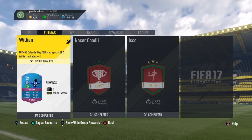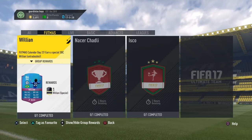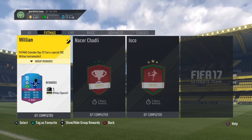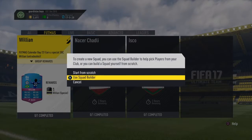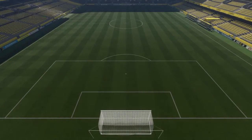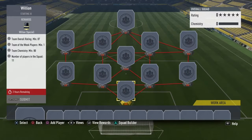The first card is an 86-rated Willian with 90 pace, 78 shooting, 84 passing, 89 dribbling, 54 defence, and 68 physical. I'll be saying how much this one is going to cost. You need an 87 rating team, one Team of the Week player, team chemistry 80, and 11 players in the squad. I'm going to say you need about 80k for this one.